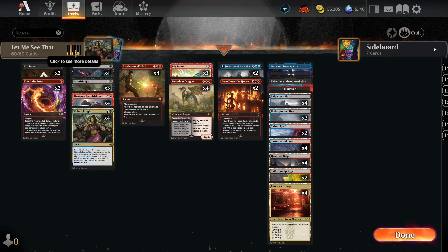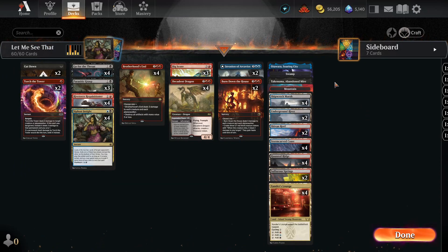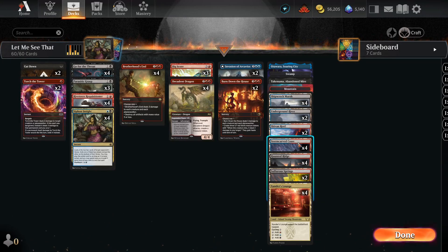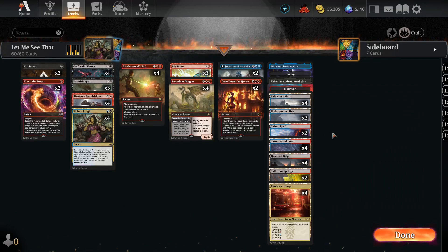The land base — we're running 26 lands. Even though we only have four five-drops, the land base is probably necessary. We have one Otawara, one Takenuma, one Swamp, one Mountain, and Takenuma because we have creatures. We get a lot of red mana from the other lands: four Shipwreck Marsh, two Underground River, two Sheevan Rift, four Storm-Carved Coast, four Haunted Ridge, two Sopia Springs, and four Xander's Lounge. Four of each of the slow lands and two of each of the pain lands. Not a lot of life gain other than Parasitic Grasp, so we need to be careful.